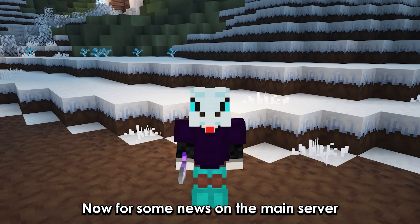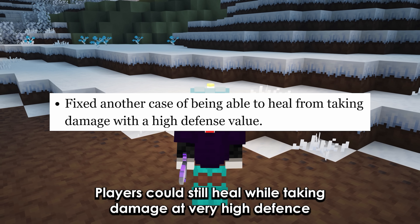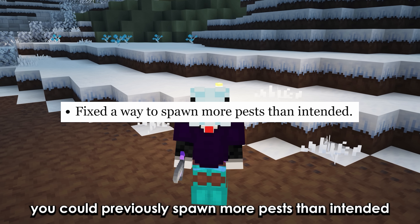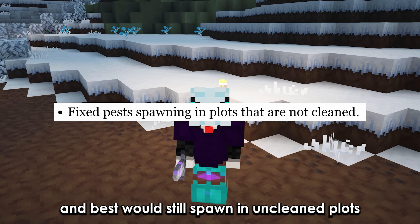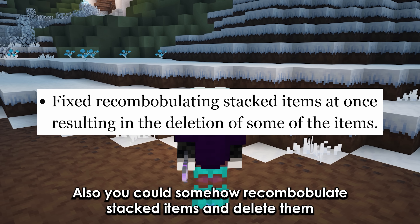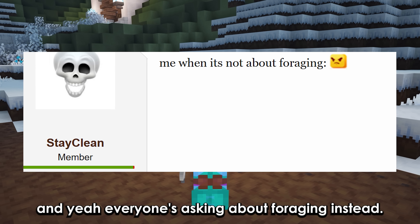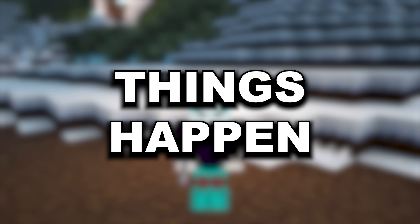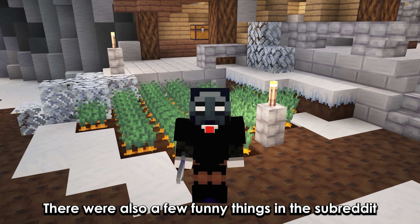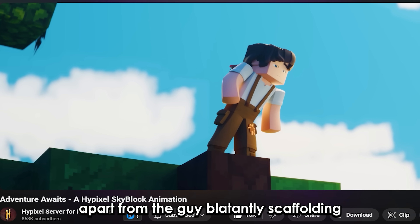On the main server: players could still yield while taking damage at very high defense, but that's been fixed. You could previously spawn more pests than intended, and pests would still spawn in unclean plots — that's been fixed too. You could also somehow recompobulate stacked items and delete them. Everyone is asking about foraging instead.